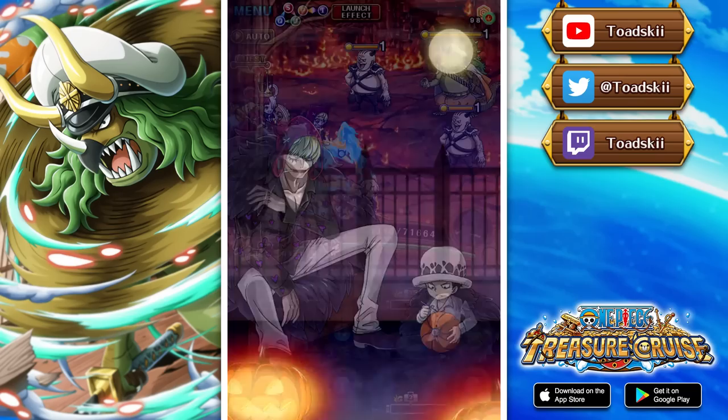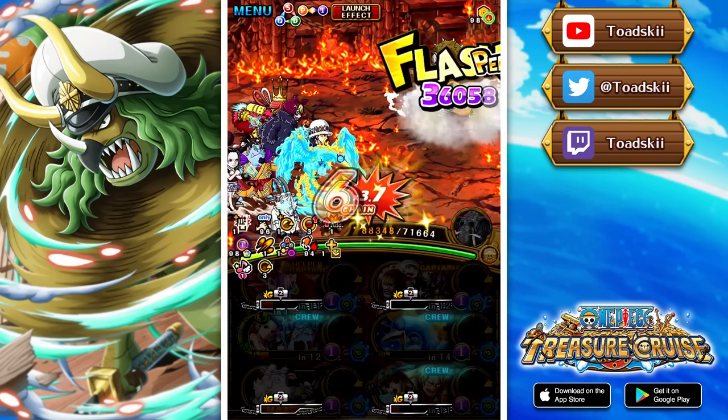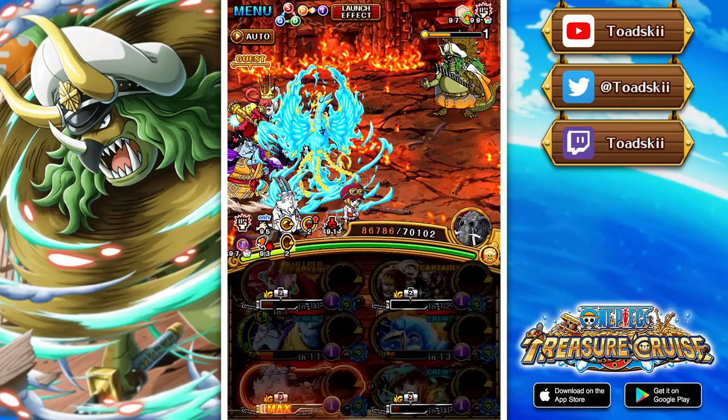Uta's superclass gives you healing and also buffs her own attack and orb boost. So as I said, Uta hardcore carries this content, and you'll see that in the fact that we have this random Miyagi character on the team — he's an INT cerebral unit, literally just a four-star silver character. He's nothing too great; he's literally just there because you can replace him with literally anything. So it actually works out pretty well.